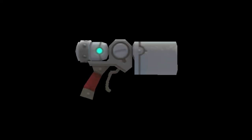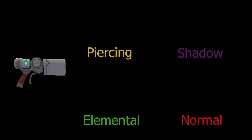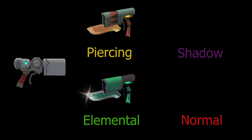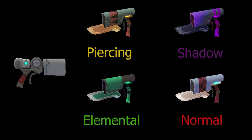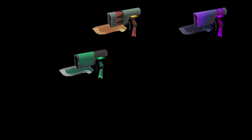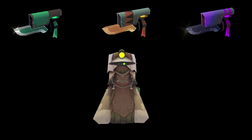Every blaster family starts from the same 2-star blaster. There's a 5-star for piercing, elemental, shadow, and normal damage. The Rift Locker does piercing damage, the Arcana elemental, the Phantomless shadow, and the Valiance normal. None of these guns provide status afflictions. Every recipe for the blasters but the Valiance line is found in the Clockworks and bought from Basil, so you might have to farm a bit to get your hands on them.